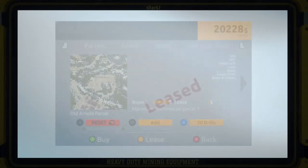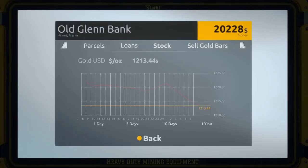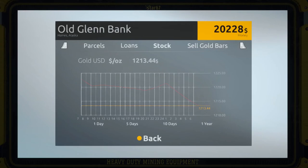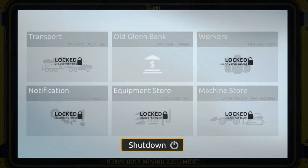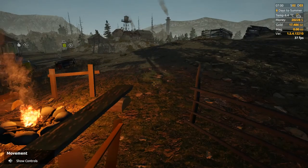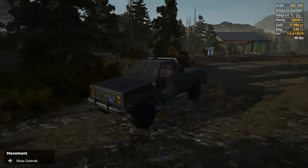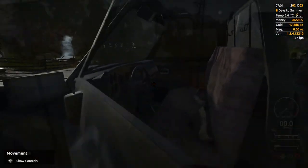I want to get the mobile wash plant. Let's see what the stock is - our stock of gold has plummeted, but never mind. We've still got a little bit of a loan left, I'll probably just pay that off. We'll see how much gold we get. Anyway, I'll head to town and probably smelt the gold.